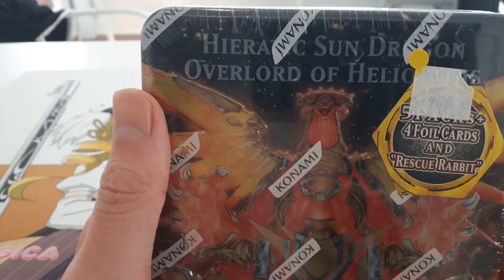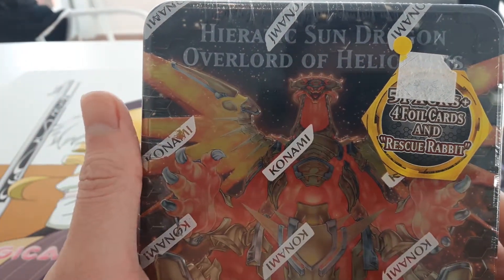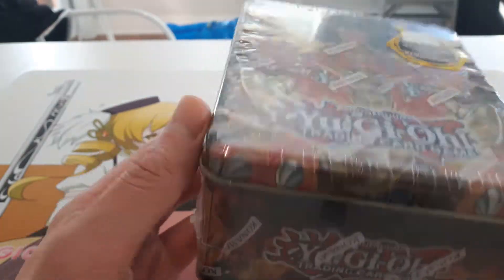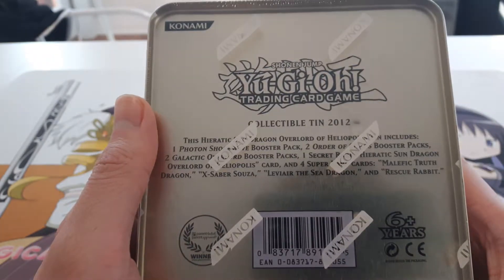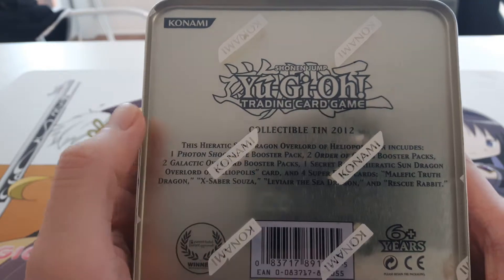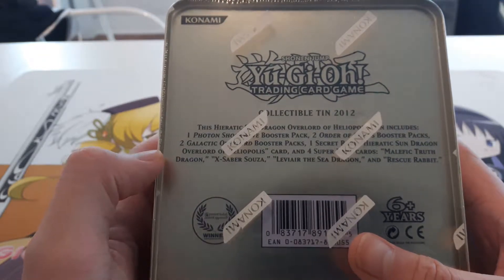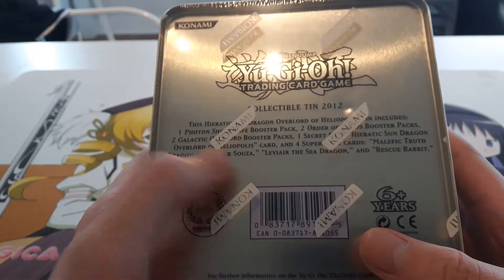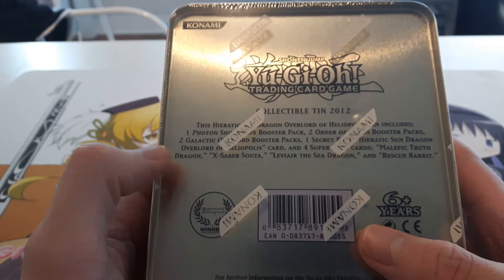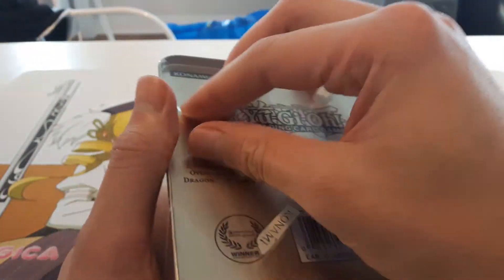Yo, what is up YouTube, it's your boy Koyki Reps coming at you with another box opening. Today we got Higher-Tech Sun Dragon Overload of Heliopolis. This includes one Photon Shockwave booster pack, two Order of Chaos booster packs, two Galactic Overload, one seeker rare Higher-Tech, and four super rare cards: Malefic Truth Dragon, X-Saber Souza, Levier, and Rescue Rabbit. Very cool, great art too. Let's open this up and see what we get.